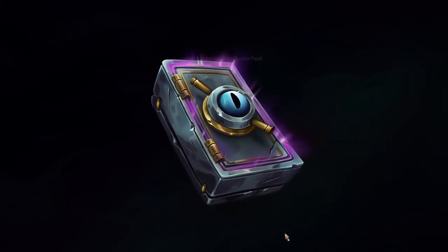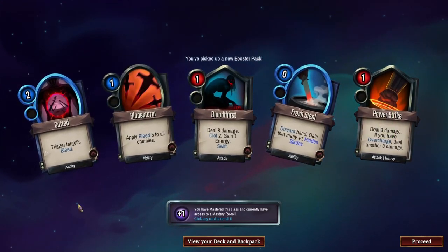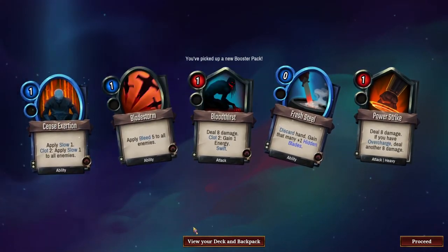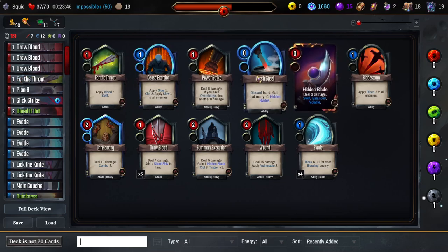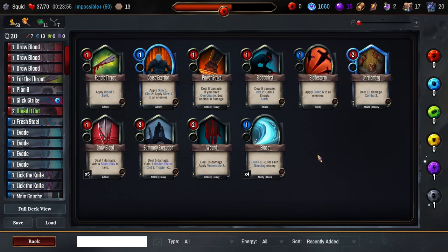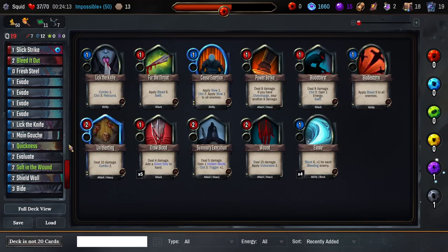Booster pack — I think we're mostly just looking for good block. None of these cards say block. Fresh Deal is nice though, because we do want to spam attacks. Gutted, probably not needed. I think we're gonna roll this one. Seize Exertion — well, it's there for Slow, if we decide we really want Slow. I guess I'll cut a Four of the Throat for this Fresh Deal — it's a decent target for this Redstone we're about to get. Do we want the Unrelenting? Kind of, sort of. Our combo gain is definitely nice — of course we just took out one of our combo spenders. Maybe I just cut a Lick for the Unrelenting, honestly. That seems better.